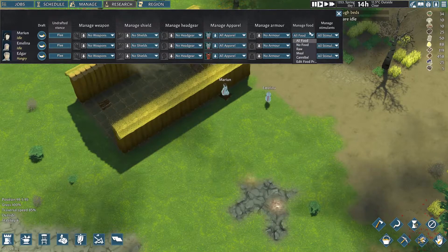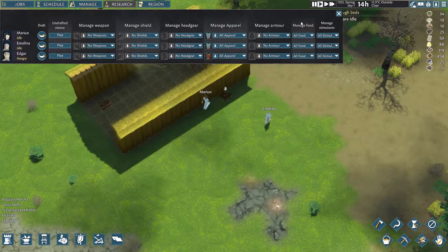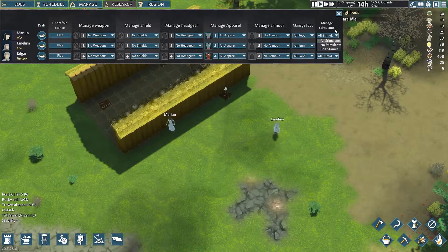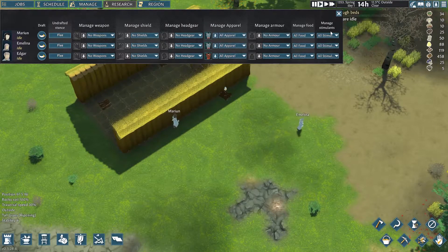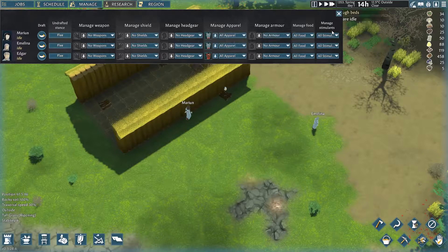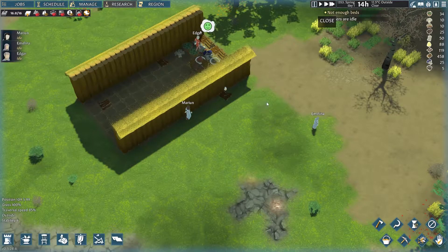Armor. Manage food — so what can they eat, what cannot? And stimulus, which is a very interesting name — this will be your alcohol consumption for now. Who knows what tomorrow may bring.